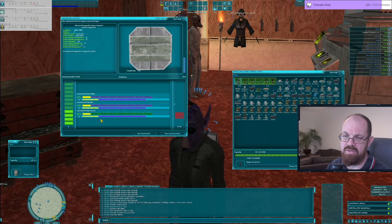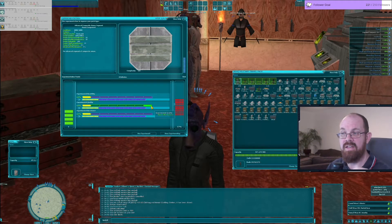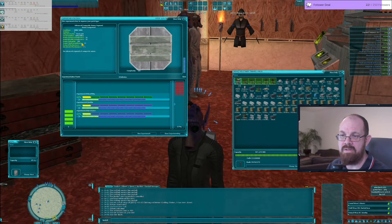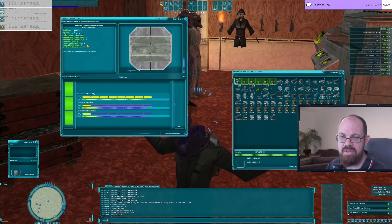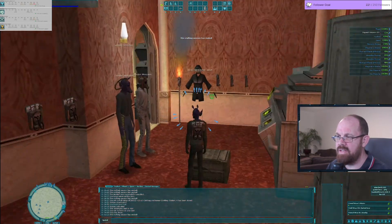I can improve the electrical resistance, and I can increase the effectiveness of all the other things — energy, cold, heat, kinetic, acid. Composite is likely vulnerable on stun too. I can experiment on durability to reduce HAM and increase condition. You could make super light composite by pushing durability to maximum and getting the segment HAM down to 667.